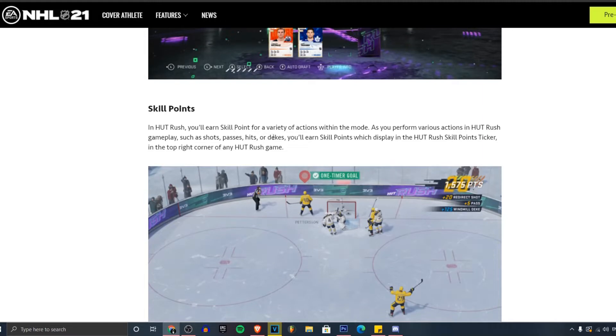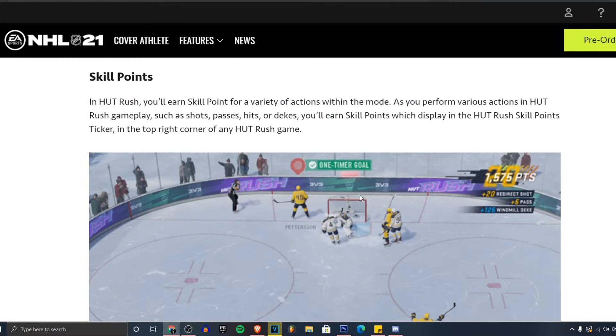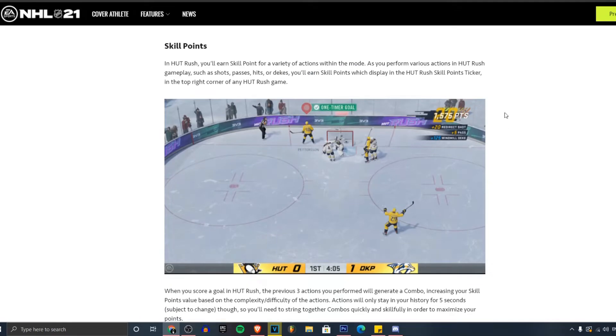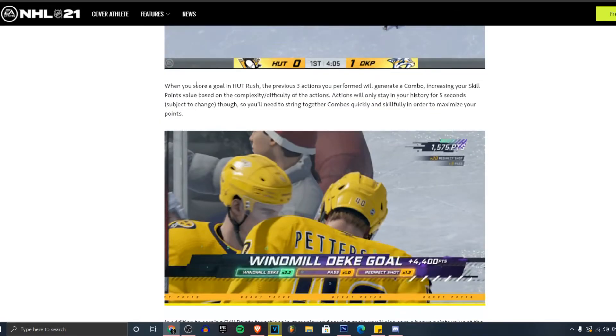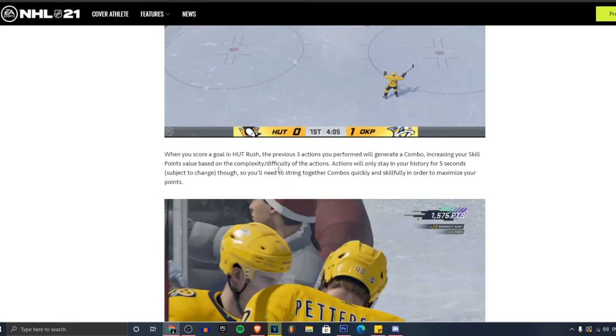Skill points in Hot Rush: you'll earn skill points for a variety of actions within the mode. As you perform actions in Hot Rush gameplay — such as shots, passes, hits, or defense — earned skill points will display in the HUT Rush skill point ticker in the top right corner. Every time you score a goal you get points. For example, 1,500 points, 20 for a redirect shot, 5 for a pass, plus 125 for a win. The more moves you do before you score — like a between-the-legs, a backhand, some dekes — and if you finish with a nice goal, you get extra points. You can win the game, but also win with style. It's gonna be the last three actions before you score a goal — those are the points you'll get. The system generates a combo increasing your skill points value based on the complexity and difficulty of the actions.